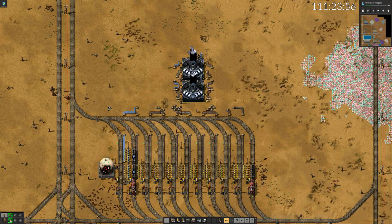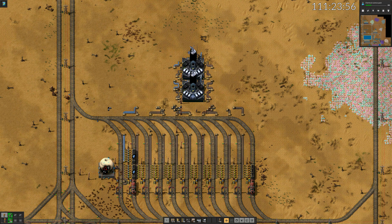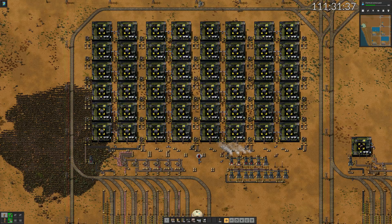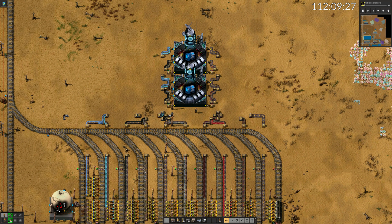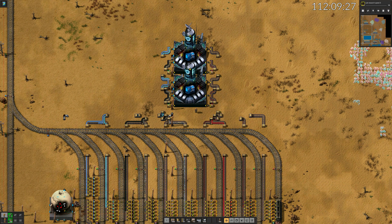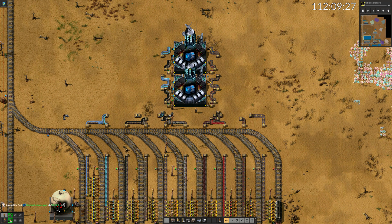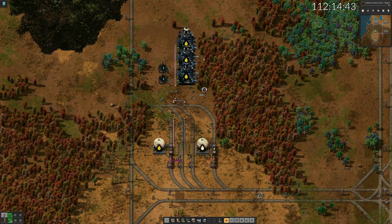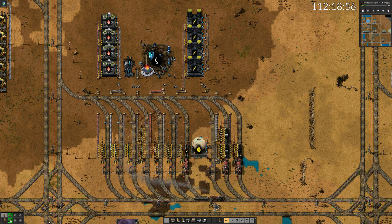Chemical science packs need a lot of different expensive resources, but none of them in excessive quantities. The third block of orcs is finished, also the second slaughterhouse block, and the third power plant. Now I can finally start making chemical science packs. It will take a while until the buffer at the lab has filled up and research can continue.